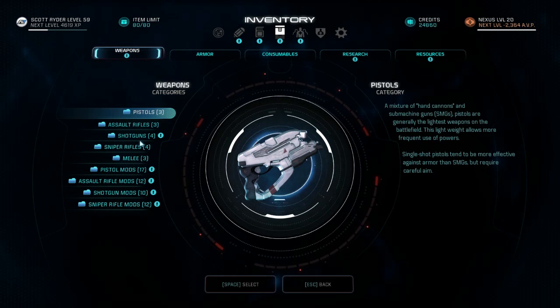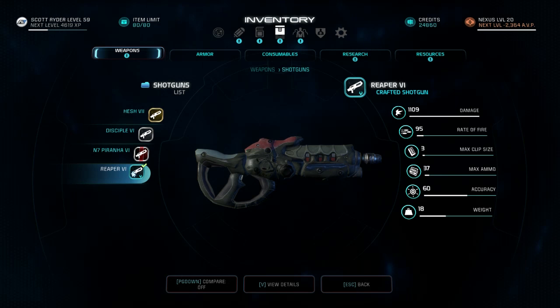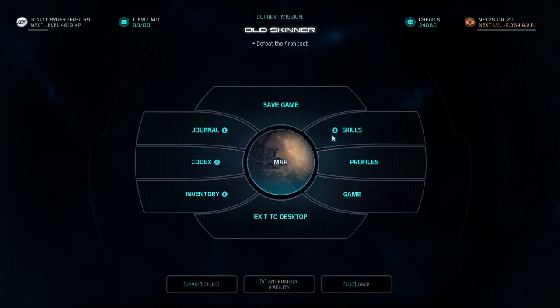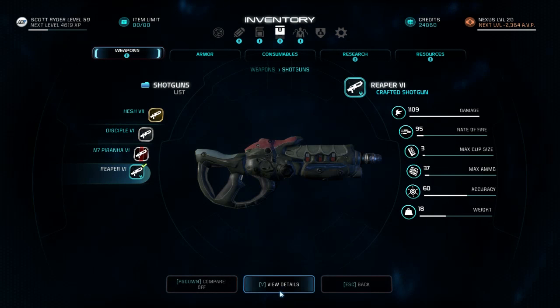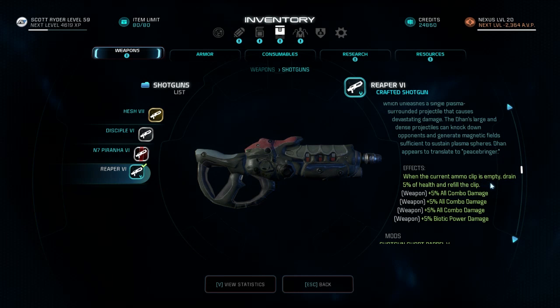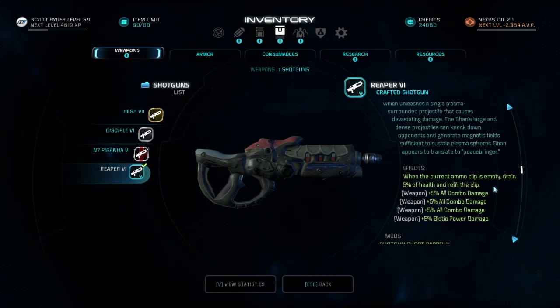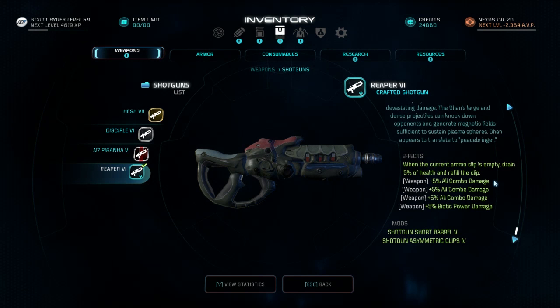In my inventory under shotguns, I have a gun called the Reaper which is a Dan — it does over a thousand damage already, which is fantastic. Looking at view details: when the current ammo clip is empty, it drains 5% of health and refills the clip. This is extremely overpowered because you never have to reload. The obvious debuff is that it drains your health, so we need to deal with that.